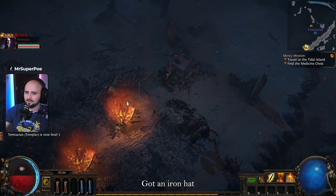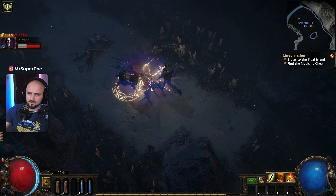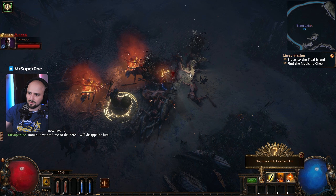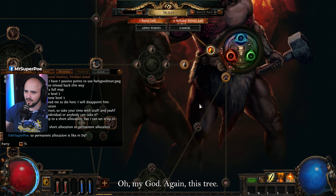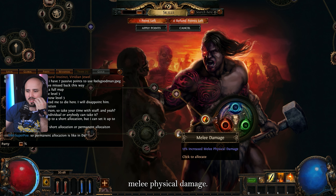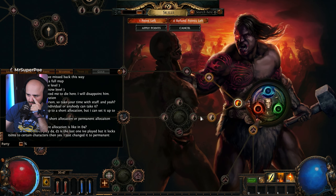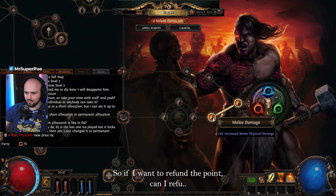I got an iron hat. I don't exactly know how to use my skills — what am I doing? We leveled up — one passive skill point available. This skill tree again. Okay, we started well with strength, melee physical damage. Should I go physical damage? I think I'm gonna go with increased physical damage.